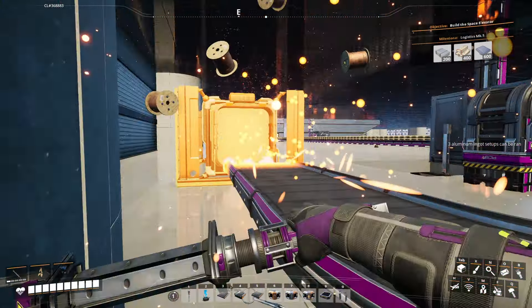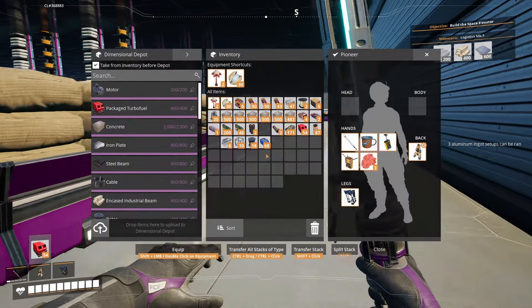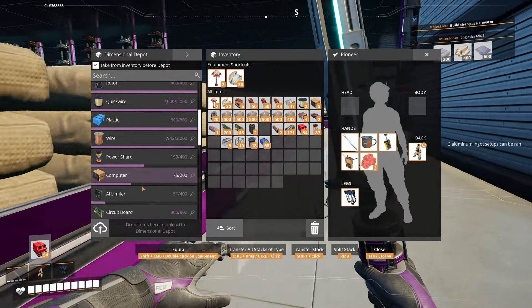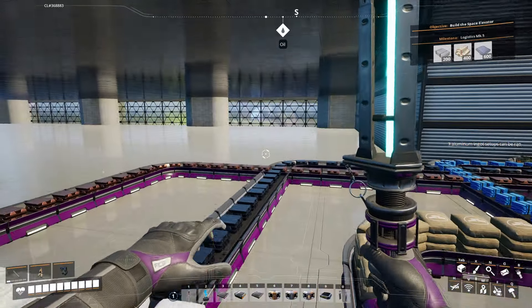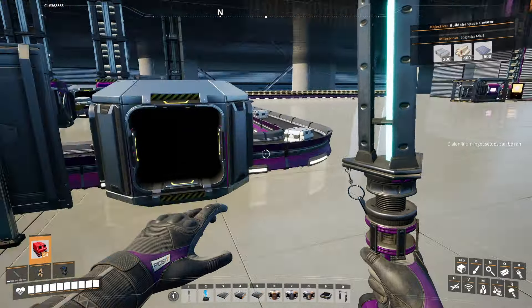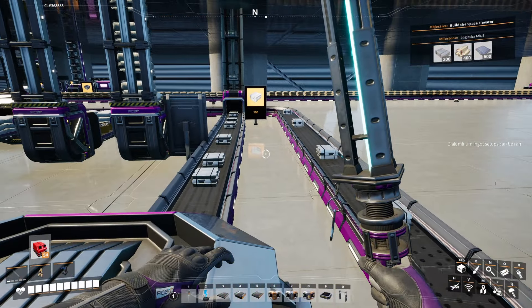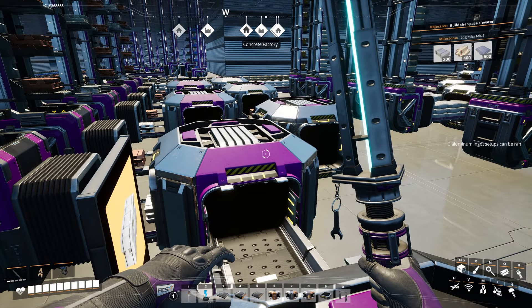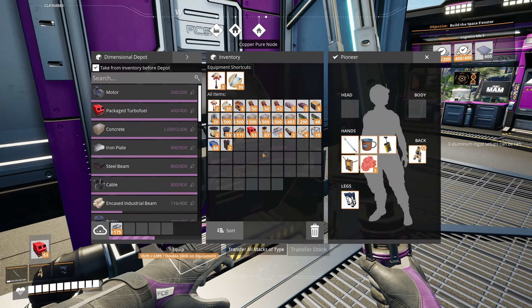Now we're pulling out aluminum casings. We can see how much aluminum we're making. Once we get the logistics mark five belt we can increase how much aluminum we're making, and from there siphon more off. Made that stuff fast. We need some plates but we don't have enough - going to storage to get some.